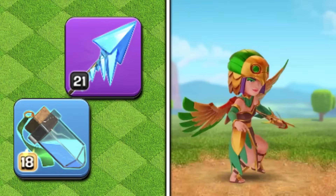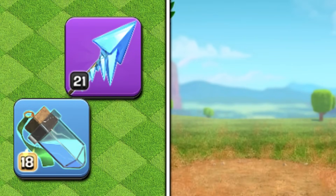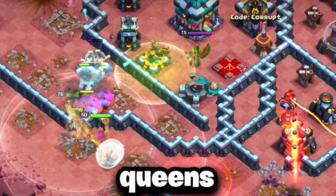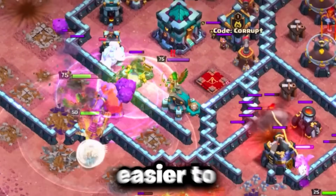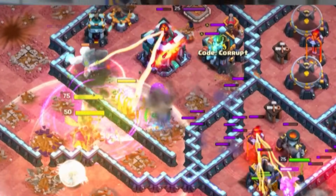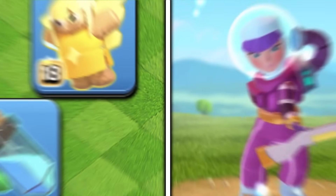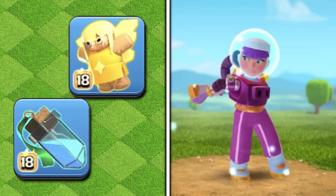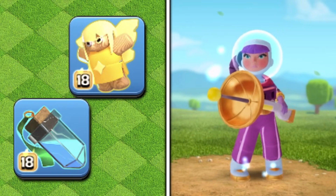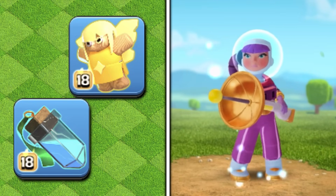With the Archer Queen, her best set is using the Frozen Arrow and Invisibility Vile. This is great for supportive queens as it provides slow on defenses and makes it easier to get through enemy heroes and enemy CC troops. If you don't have the Frozen Arrow, you can always run the Healer Puppets as it's not a bad option, and adding more healers to your army might not be a bad idea, especially if you're losing them throughout the attack.